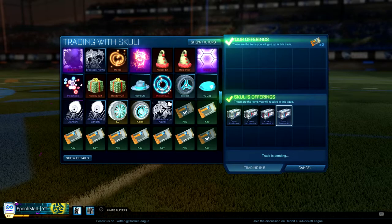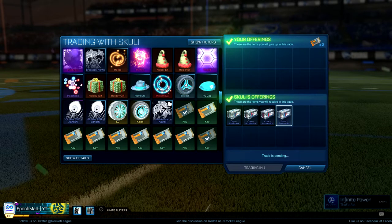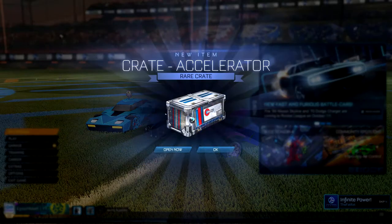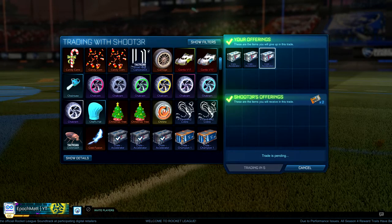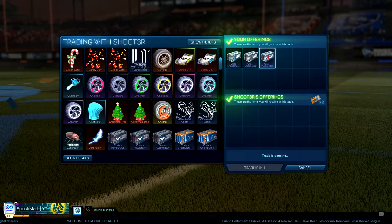So we have two keys now, and I used those to buy four accelerator crates — again they're going for about $0.66 each, so I think getting them at this rate will be profitable. And it turns out it is because I was immediately able to turn around and sell three of them for two keys. So now we have two keys and one accelerator crate.